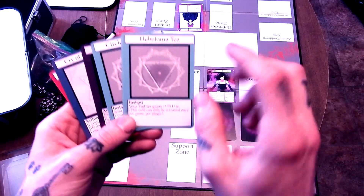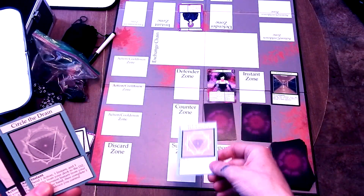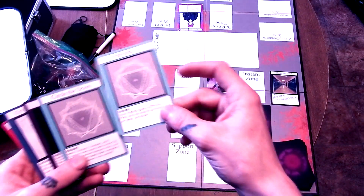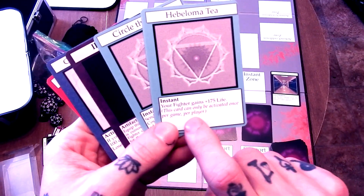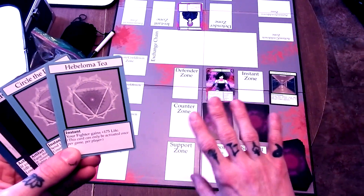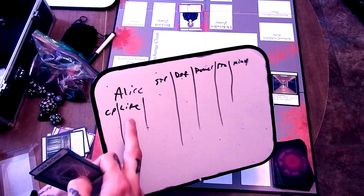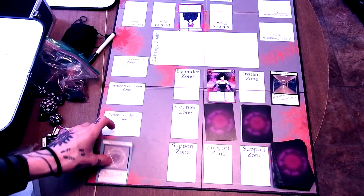We have Hippeloma Tea, which is an instant — similar to a standard spell card in Yu-Gi-Oh!. You activate it, it goes in the instant zone, and once its effect resolves it goes straight to the discard zone. This card grants the fighter 175 life, but it can only be activated once per game per player. Some cards allow you to increase life over maximum health and some don't. So if we activate Hippeloma Tea, our fighter gains 175 life — we write plus 175 and do the addition — then the card goes to the discard zone.